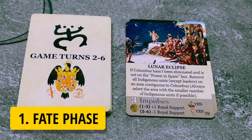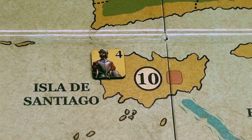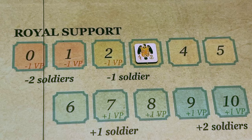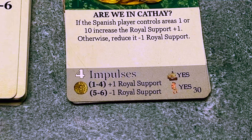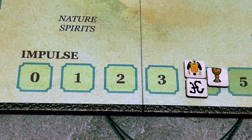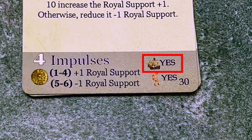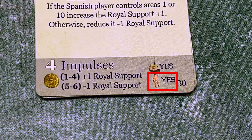We start the turn with the fate phase. Any player draws the top card from the fate deck for turns two through six. This card is 'Are We in Cafe?' — the event is implemented first. Here, if the Spanish player controls areas one or ten, royal support increases by one; otherwise it is reduced by one. The Spanish do control Isla de Santiago — area ten — so royal support increases from three to four. The bottom of the card shows four impulses this turn, so we place impulse markers for each side in the number four box. The card also indicates naval difficulties and native conflict.